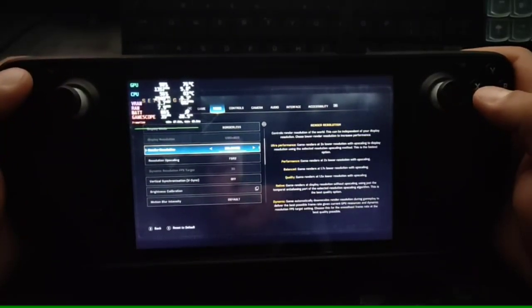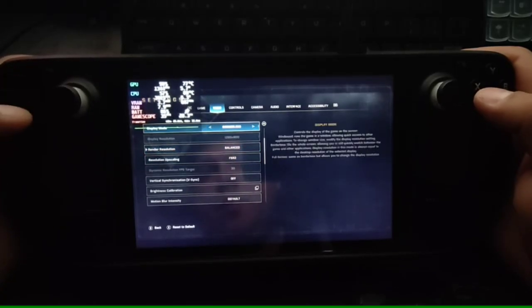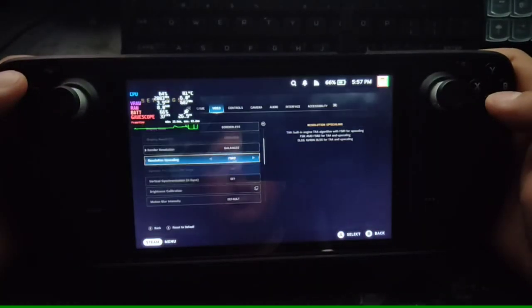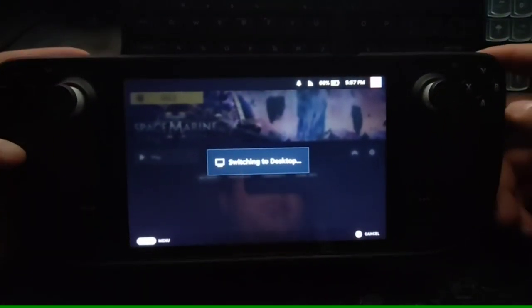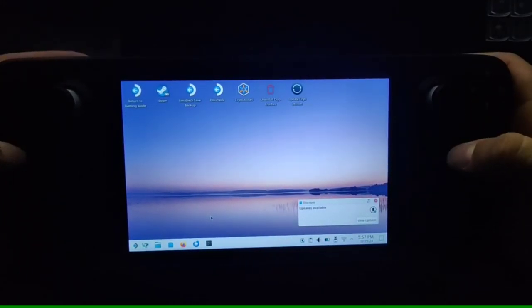We're going to use a mod for transpiling FSR 2 to FSR 3.1. First we need to close the game and go to desktop mode. There will be cuts in the video depending on how fast we move from one scene to another.